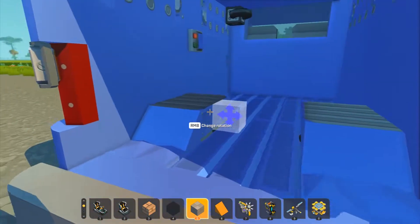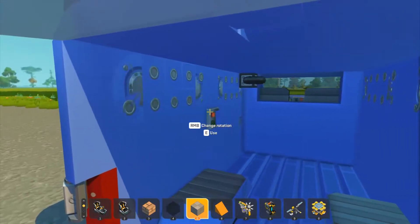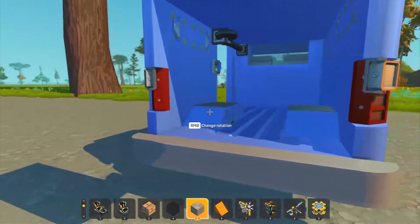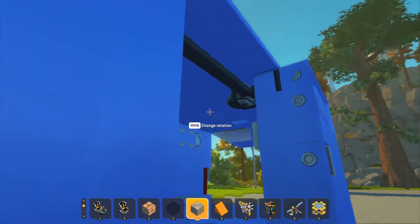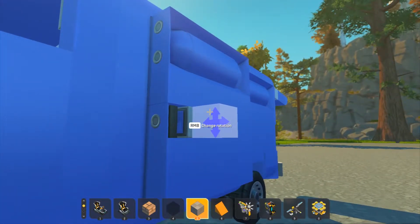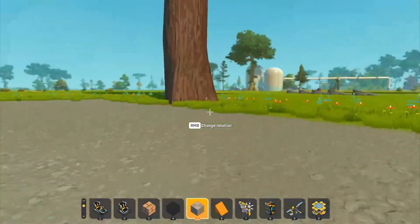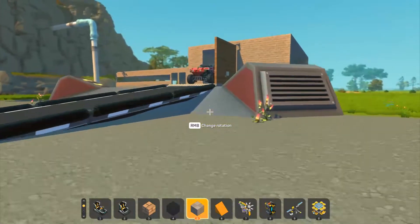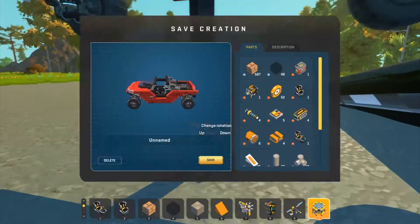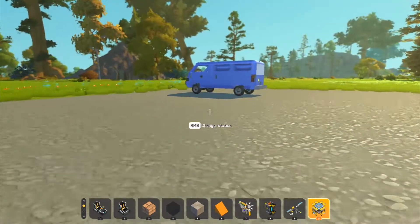I thought it was the other door that opened — I thought it was this side. I like that little detail how the door actually pops out and then slides open, that's cool. The closing's a little glitchy but it's fine. I'm going to remove the dog, it's probably making me lag. Nope, this van's just laggy.